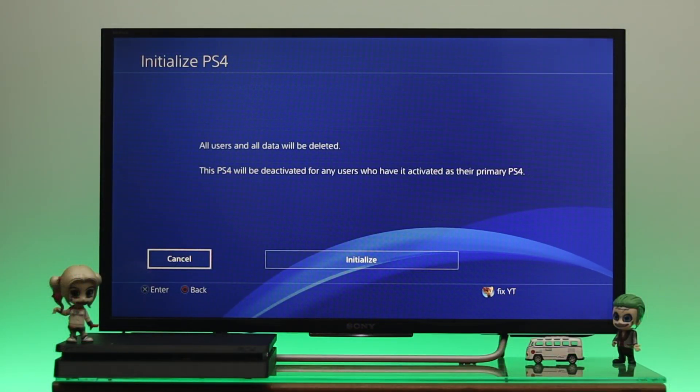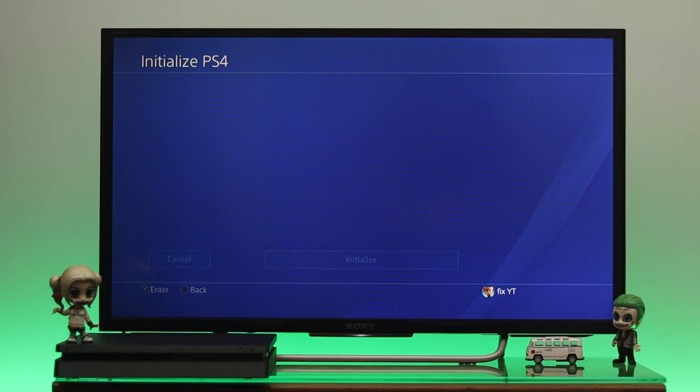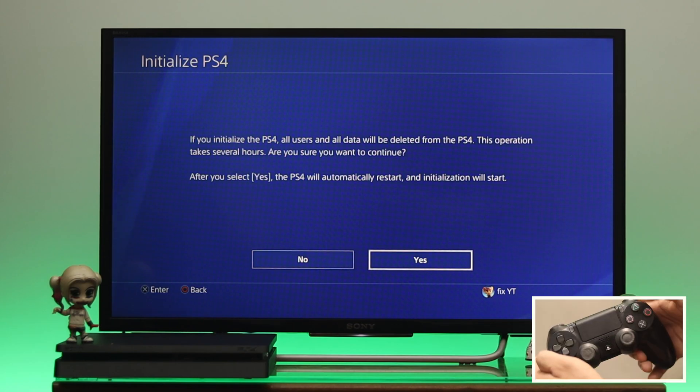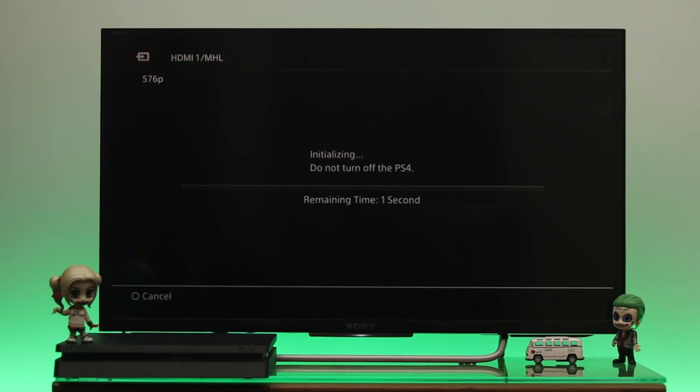You'll get a warning screen. Highlight the Initialize option and press X on your controller. This will start deactivating your current primary account. On the next prompt, highlight Yes and press X again. Your device will restart several times, so do not turn off your console during this process.